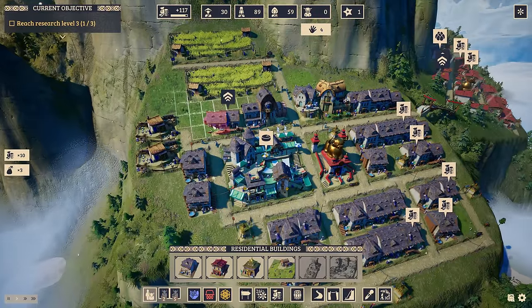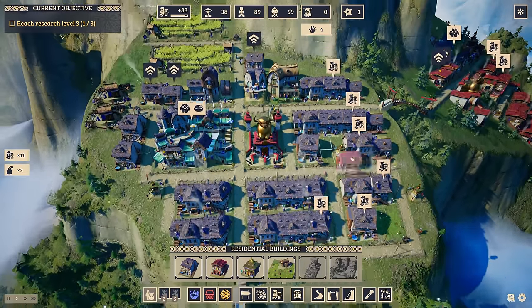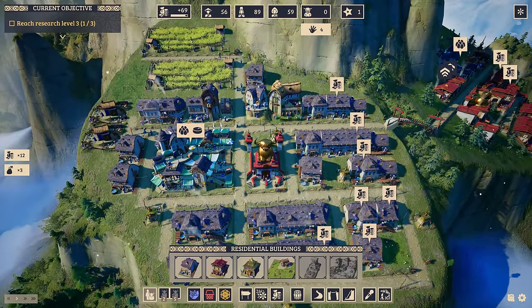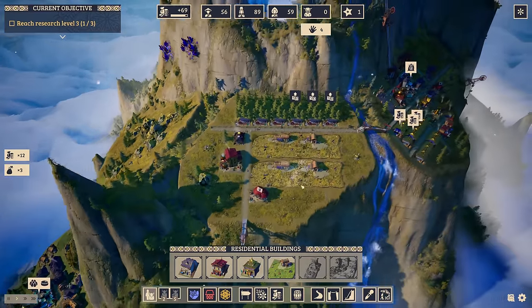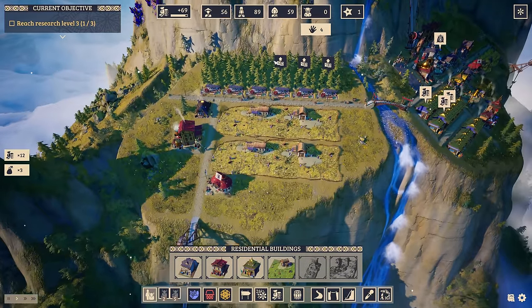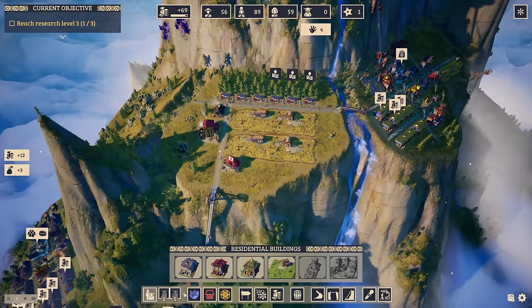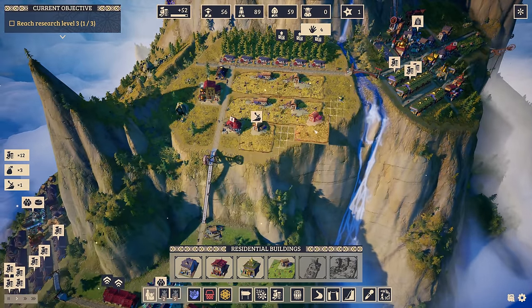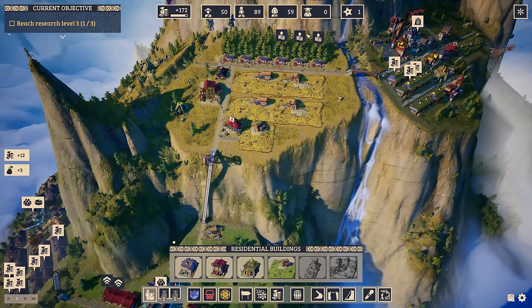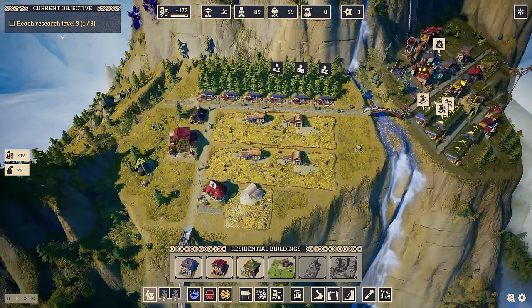I'm just squeezing every single tile here with more lowlanders and hoping this will be enough — that's 56, should be fine. Some more yaks as well. We have the farms here, though it's getting quite busy in this area. I can still fit one more, and with that we have zero yak demand in total.